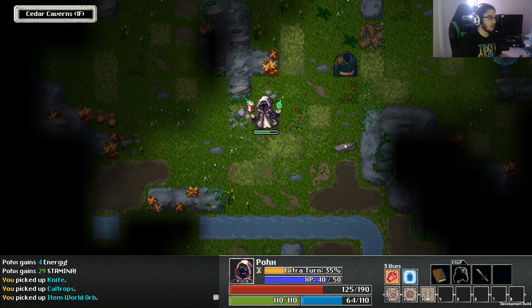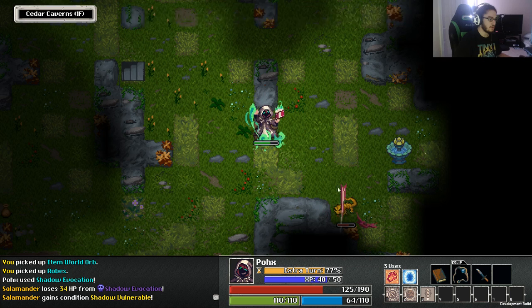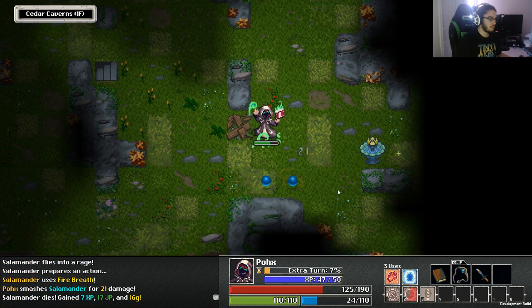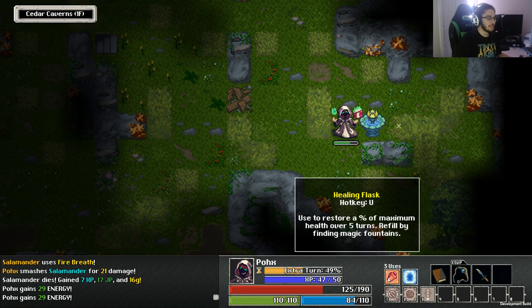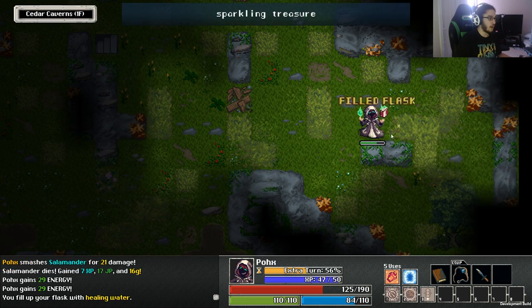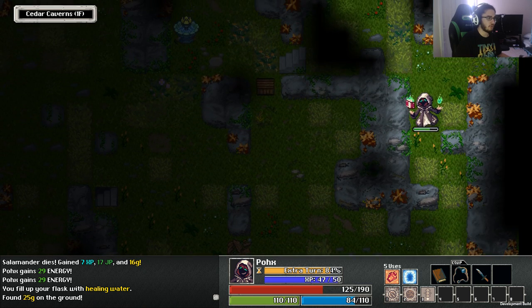The game works on a turn-based system — for every turn you can see how it plays out. There are healing flasks that restore a percentage of maximum health over five turns and you can stack them. I have no clue how high you can stack it, but you fill them up with flasks you find on the floor, which is pretty cool. I think there's usually about two per floor.